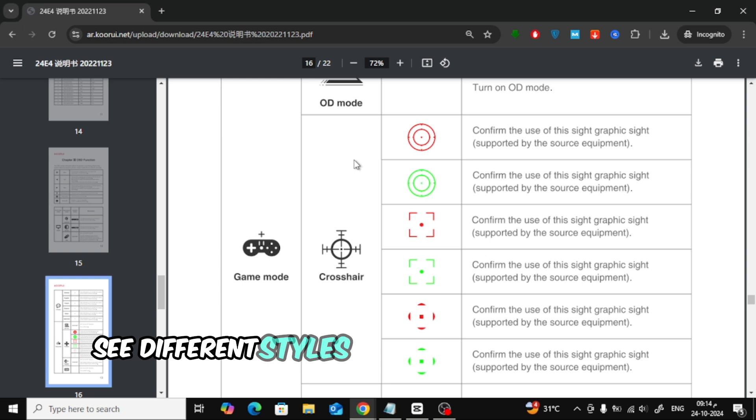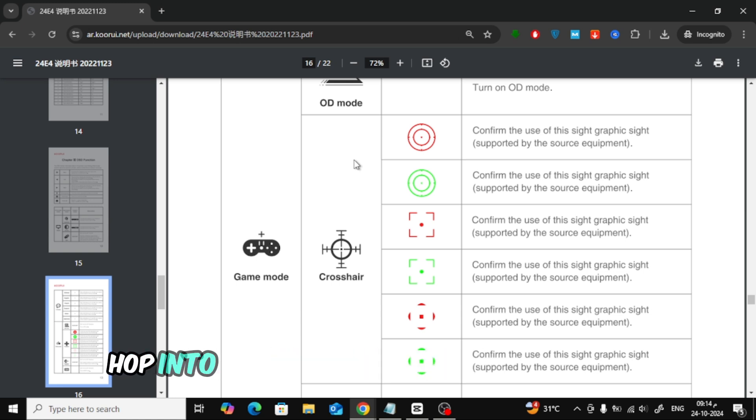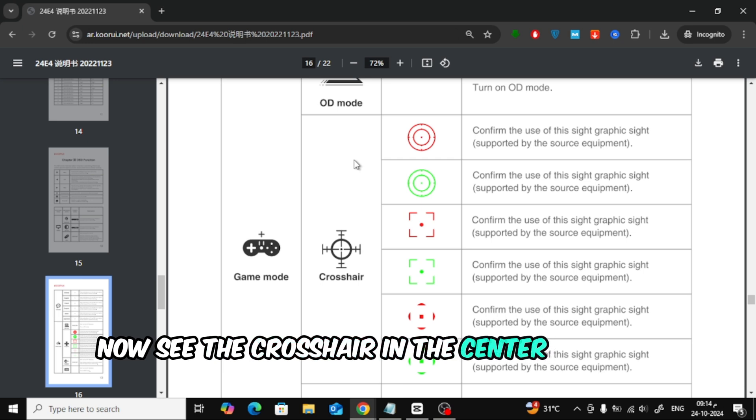You might see different styles of crosshairs to choose from, so feel free to pick the one that suits your preference. After enabling it, hop into your favorite game to test it out. You should now see the crosshair in the center of your screen.